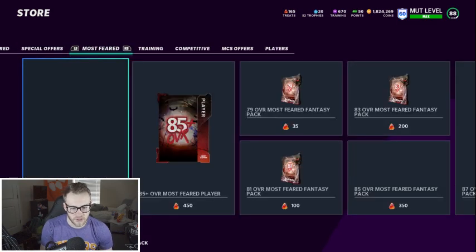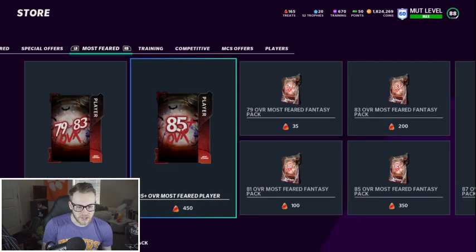The 85-plus Most Feared pack costs 450 treats. So 450 times 33.33 means each pack costs about 15,000 coins. The cheapest card you're gonna pull is going for around 28,000 — so you do the set, open the pack, sell the stuff, and you're gonna make guaranteed profit. You need to make your 25k back, and obviously the more you open, the better it's gonna be. You're getting this pack for very, very cheap.